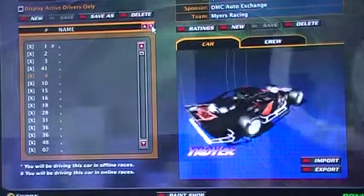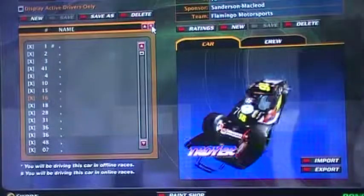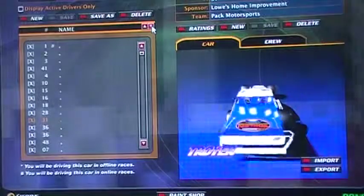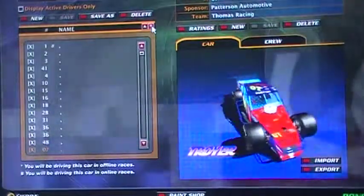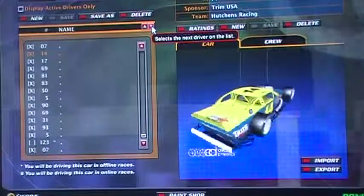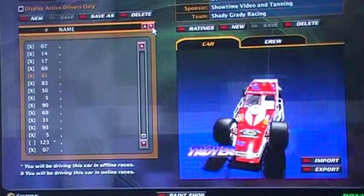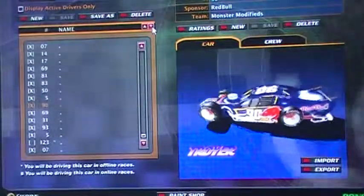We have the 1, 2, 3, the 4V, 4, the 10, 15, 16, 18, 28, 31, 36 — comes with two paint schemes — 48, 07, 14, 17, 69, 81, 83, 50, 5. There's two number 5s, there's also two number 69s, and I believe there's two 31s as well.